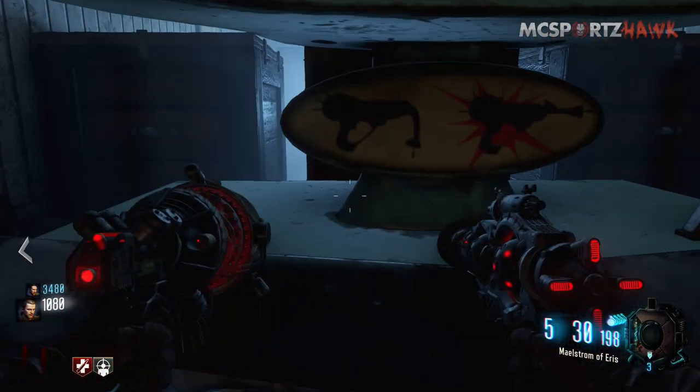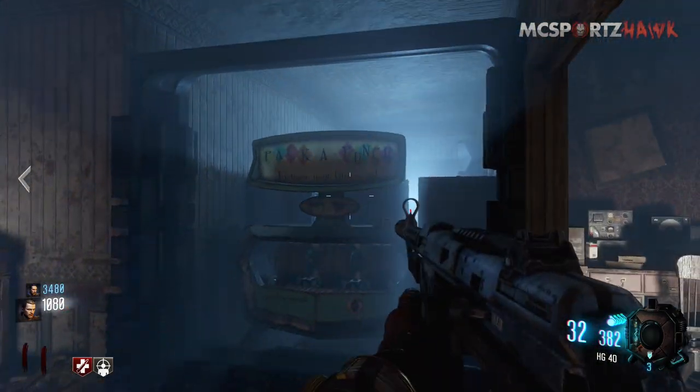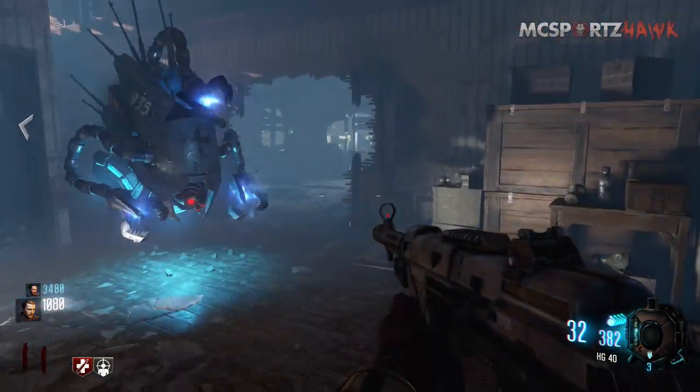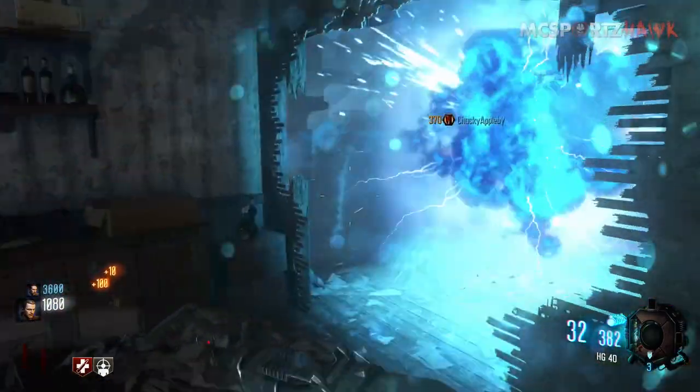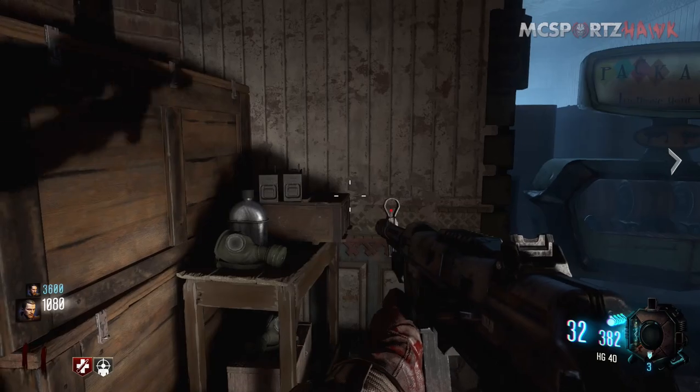5,000 points like usual — go ahead and pop your gun in there. Obviously I already had the upgraded Ray Gun Mark 3 so I didn't need to do that, and I didn't have enough money to upgrade the HD 40 here, but that's where you're gonna do it. Ride the dragon to pack-a-punch your weapons.